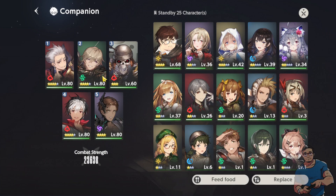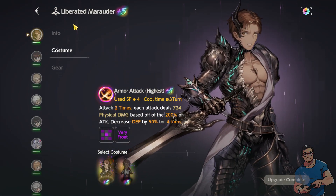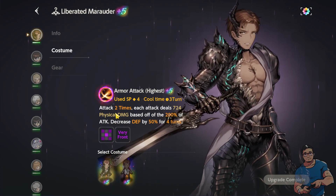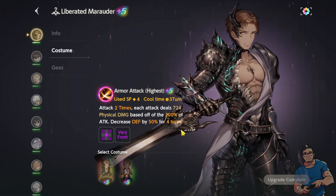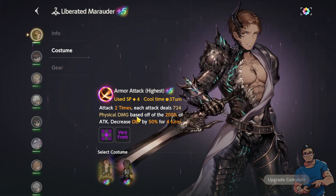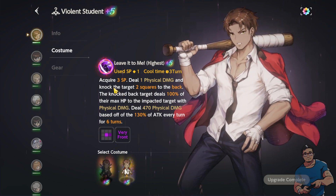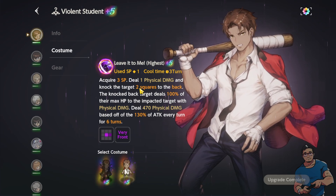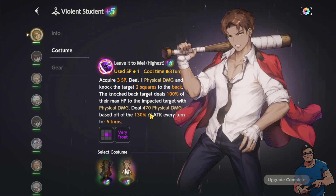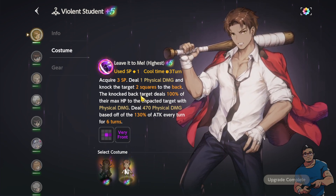In the Companions button you can see your main team and standby characters. Let's pick Cry. Currently Cry has two costumes. The first one is Liberated Marauder — the skill description says: attack two times, each attack deals 724 physical damage based off 200% of attack, decreased defense by 50% for four turns. With this alone you can see that Cry deals physical damage. His other costume, Violent Student, also deals physical damage — it deals 470 physical damage based off 130% of attack every turn for six turns.